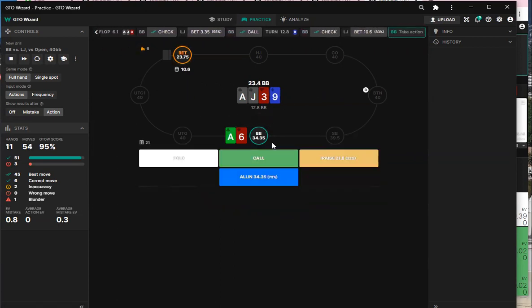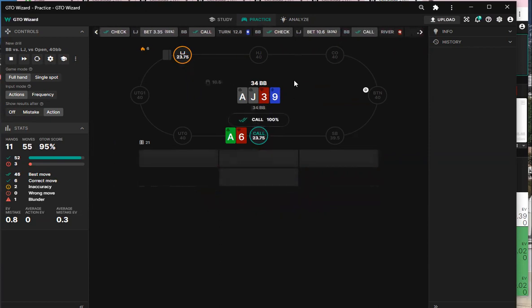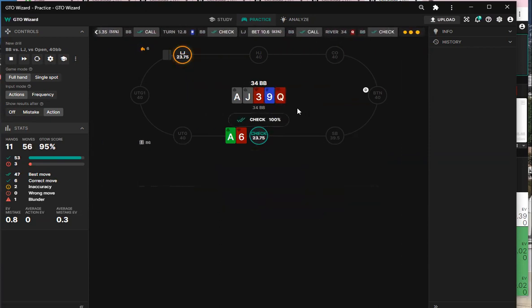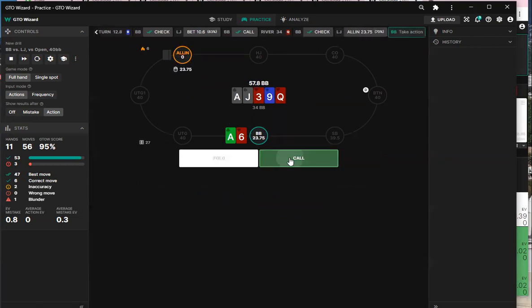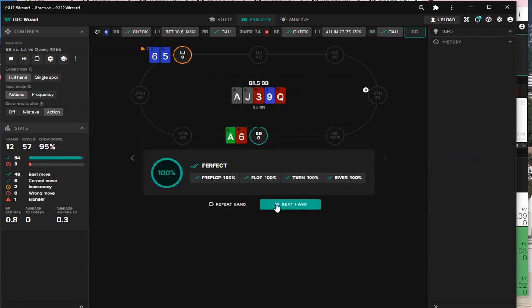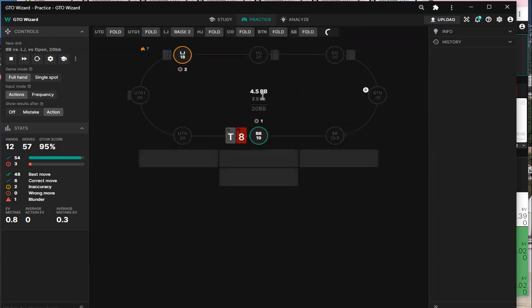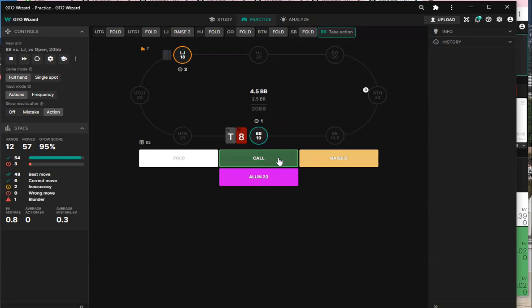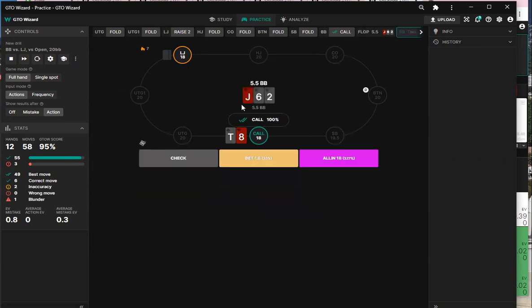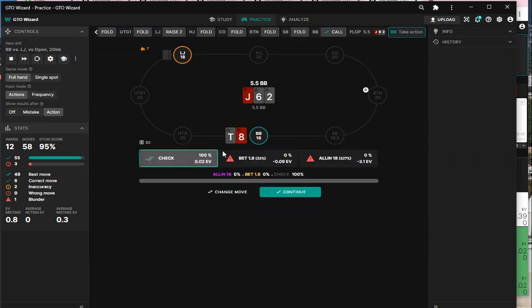We're not supposed to fold too much here. It was under pot — 100% calling. Check-call, check-call, check-call — it's easy. We got there. All right, let's go. We're 20 big blinds deeper.